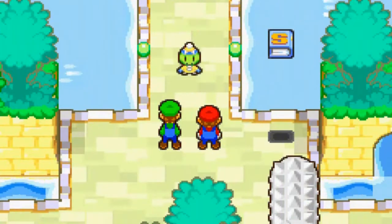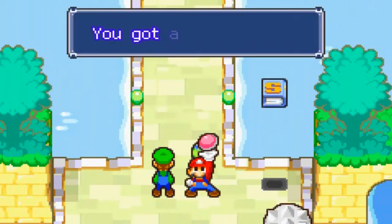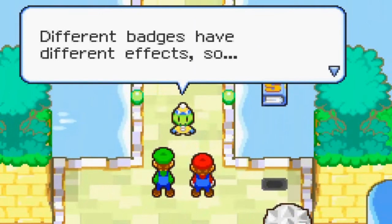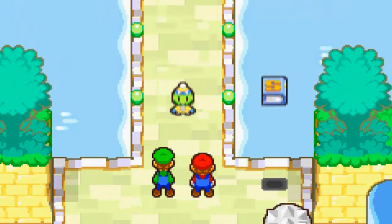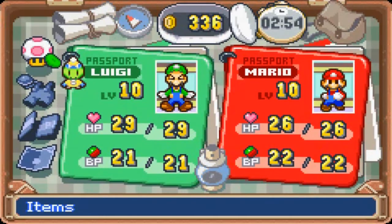We are getting announced by the little bean boy. Lady Lama has asked that you also bring us along with you. Alright, so we got a bean badge and we are introduced to new equipment. Different badges have different effects, so for now if you get a badge, make sure you equip it. Usually that's good. Mainly badges are just little upgrades that you can wear.